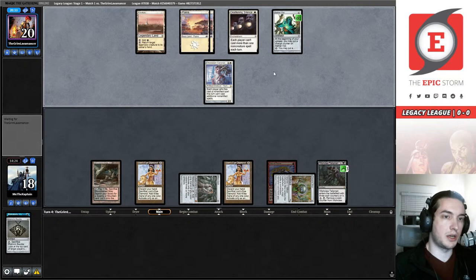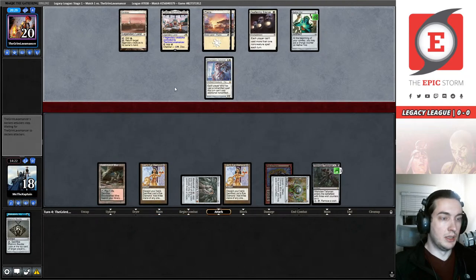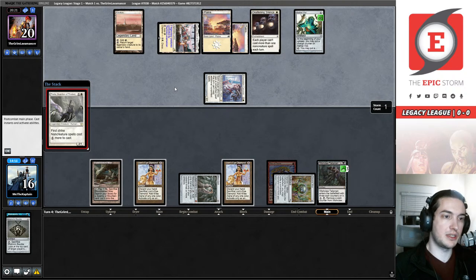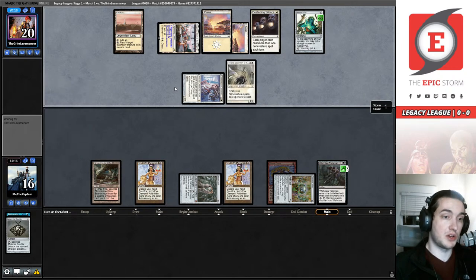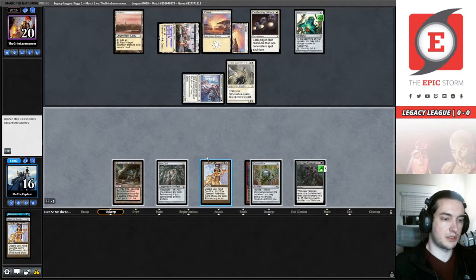Our opponent didn't activate Aether Vial at the end of my turn to bluff a Dryad Arbor — the points lost are enormous. We're taking two. Thalia is hurtful, very hurtful. So we have six mana... seven mana to Wishclaw into Ad Naus.